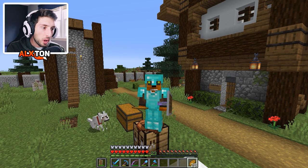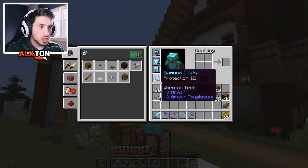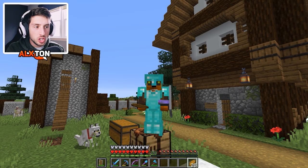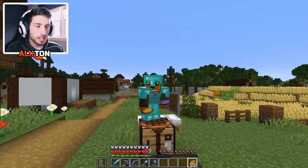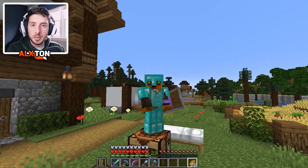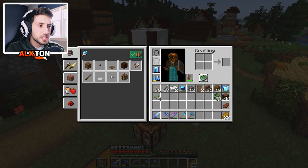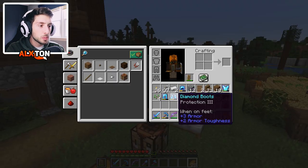Hey everyone, how's it going? Welcome back to the Minecraft sort of Let's Play. I need you guys to take a quick look at something. You see how my armor is all enchanted, right? What do you think is wrong with my current armor right now? It doesn't look enchanted. This is so weird. I just noticed in the comment section that someone mentioned why my armor doesn't look enchanted when it actually is all enchanted. I was very confused by that.